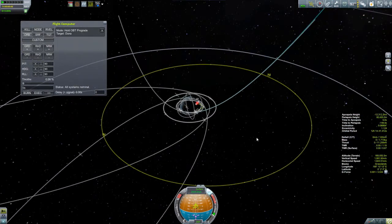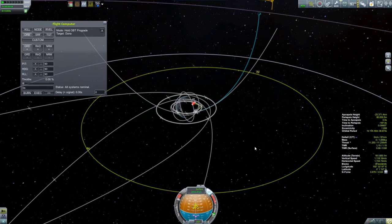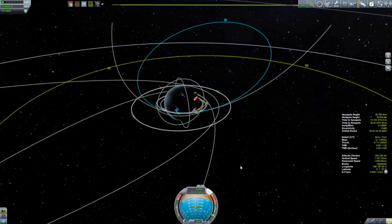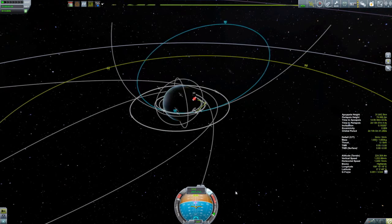In real life they wouldn't do this — for real interplanetary probes they'd just let the debris float around. Apollo debris is still floating around the solar system. But what I need to do here is burn retrograde and try to get this trajectory back into a Kerbin orbit. Then I also need to lower my periapsis so this thing will crash back into Kerbin when it comes around. We do this with radial burns — burning radially outwards, which will pull the apoapsis towards us and push the periapsis away.